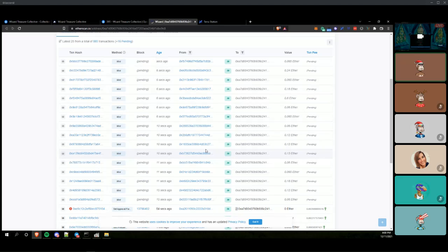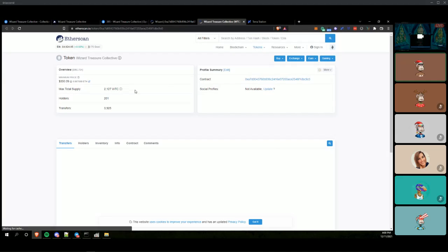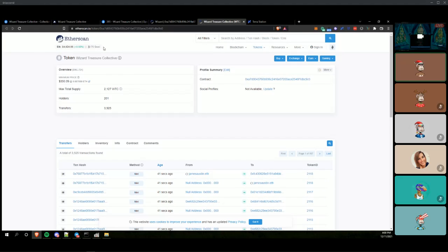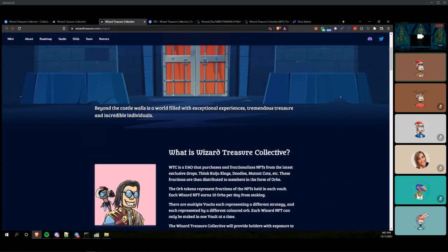The thing with this one is you can mint right off the bat for 0.065, or you can stake right away for 0.06, which is kind of an interesting development. If you want to do staking off the bat, you'll earn orbs based on tokenization, and it's dependent on which vault you want to stake in. They have three different vaults where they hold different NFTs.